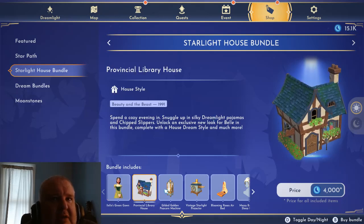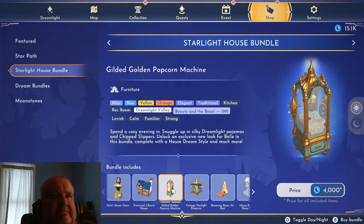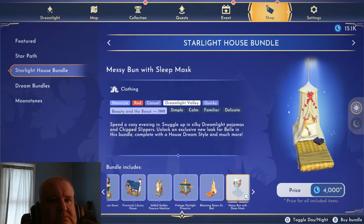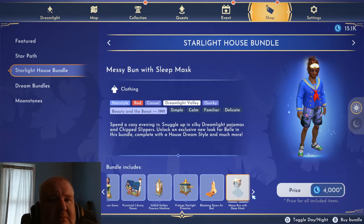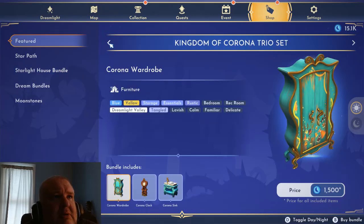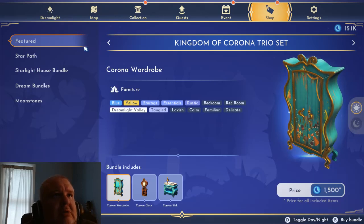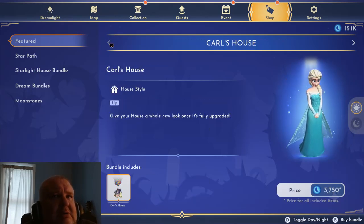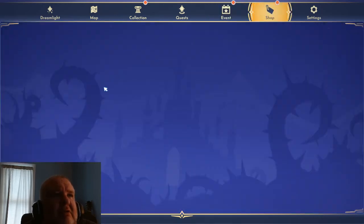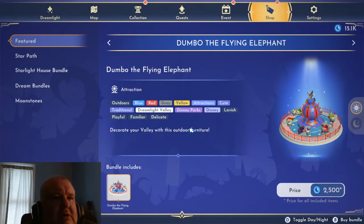I don't have Belle yet. What's this - the library? Really interesting. Oh, what - don't be like this, come on. I'm trying to see what's going on here. This is what I wanted to see, I didn't want to see all that other stuff. Oh my gosh!